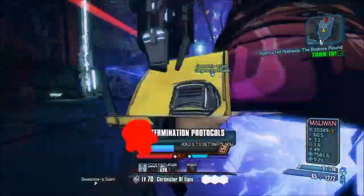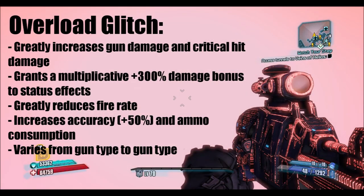Now we get to the overload glitch. The overload glitch drastically increases weapon damage, critical hit damage and damage over time at the cost of fire rate. It also increases accuracy and ammo consumption. The weapon damage bonus is pretty simple as it has flat values and it's just regular additive gun damage.